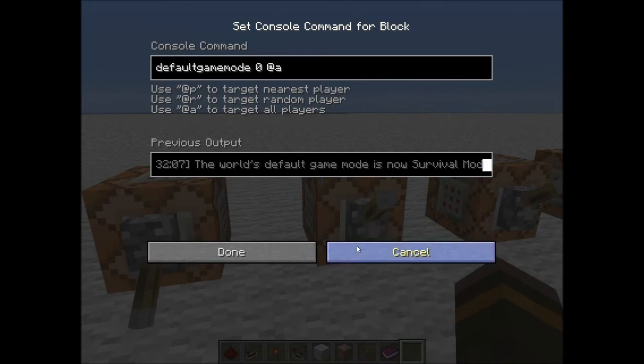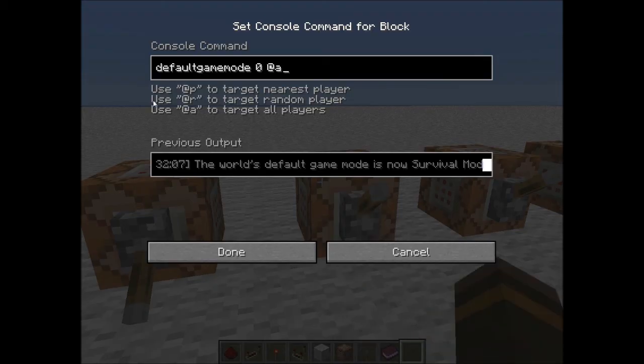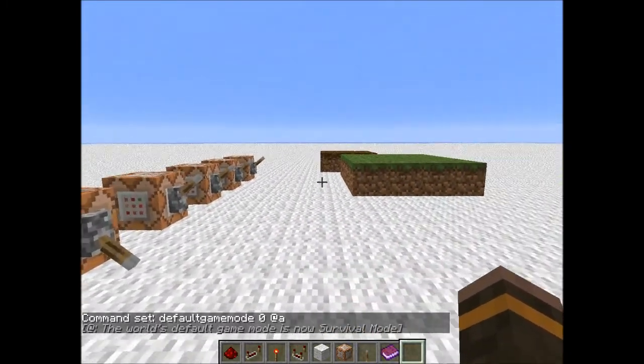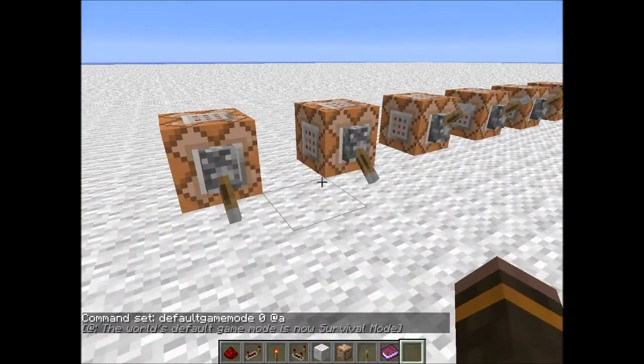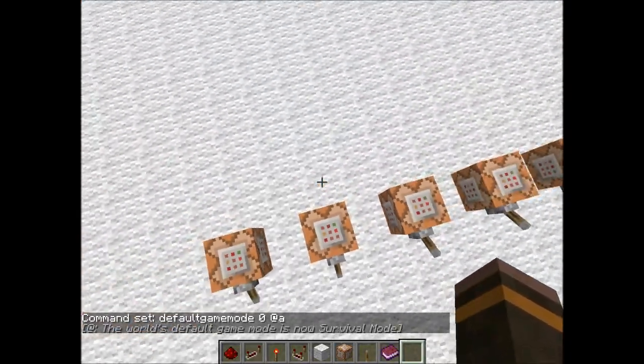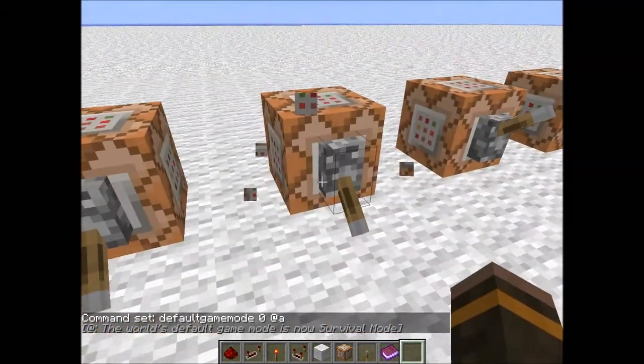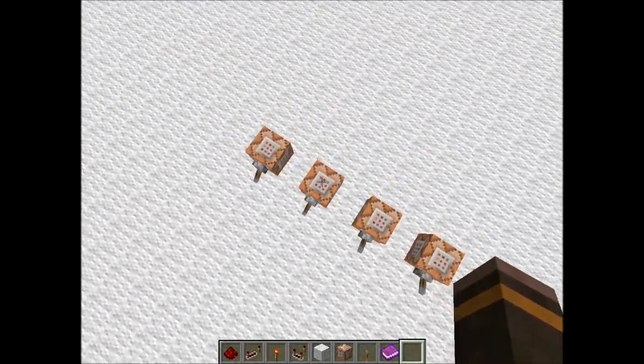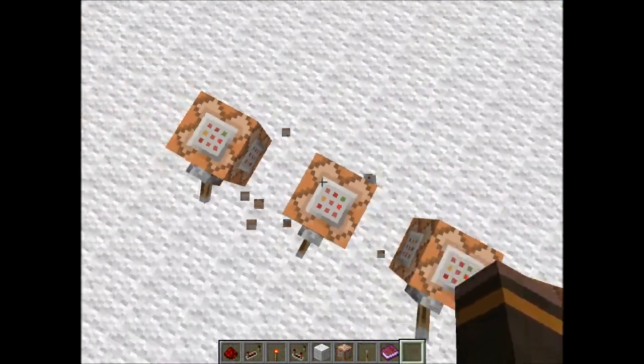Next we have the default game mode command. This is how you change everyone's game mode — so a world's default game mode is now survival. You can set it so that as soon as someone spawns they're immediately put into survival mode. That's a really awesome feature.